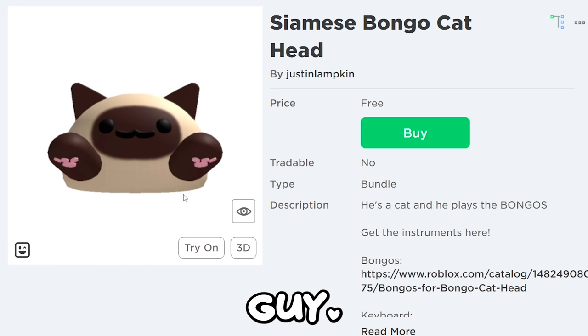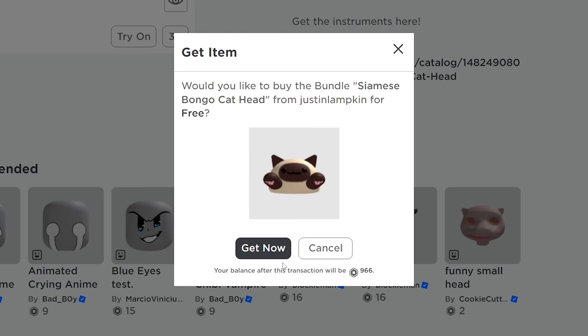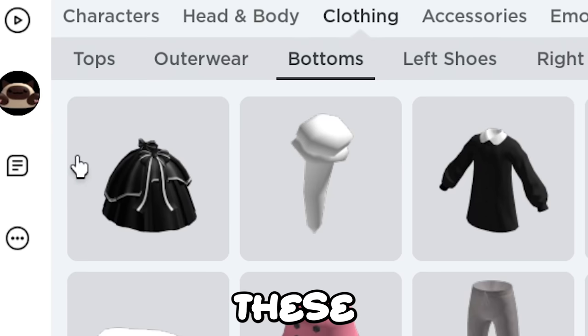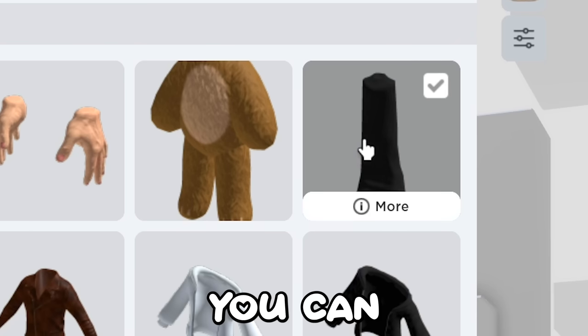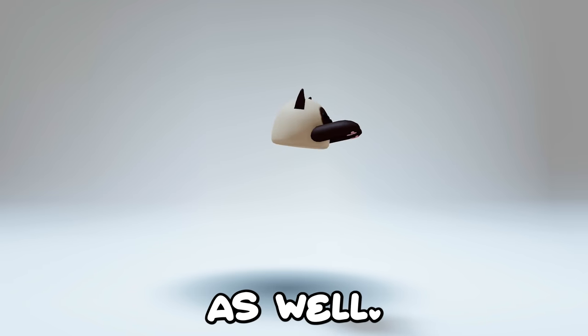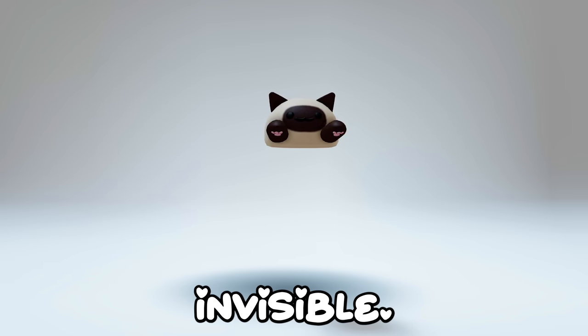Now find this guy - it's a cute bongo cat head and it's also free, so why not get it. If you put the Nick-based torso and arms on, then these 2 dress thingies, you can be a floating bongo cat. And this will work with any other heads as well. And if you have headless you can be fully invisible.